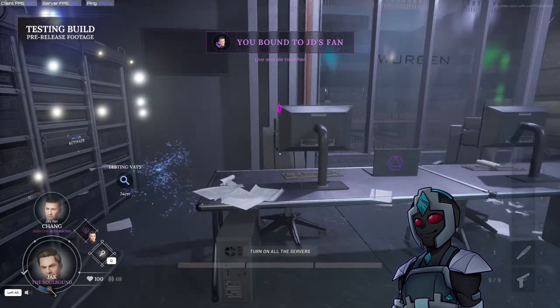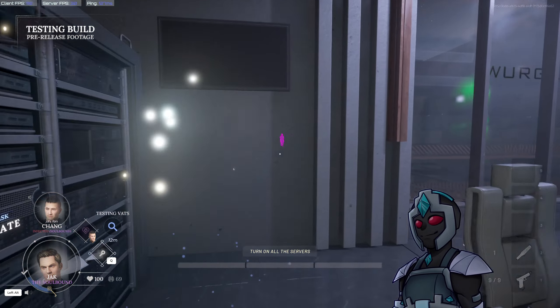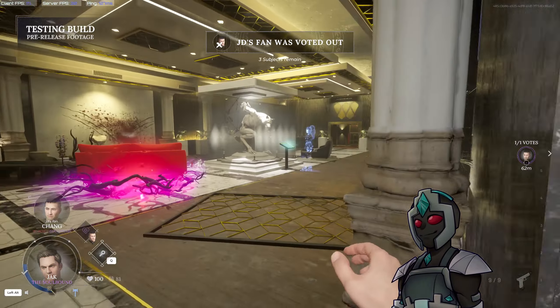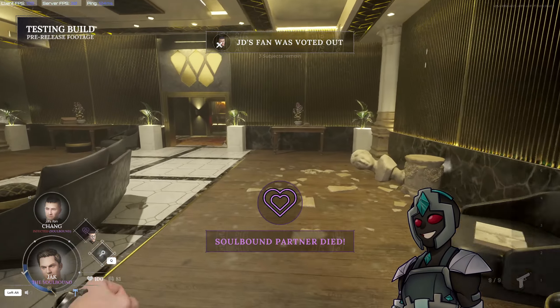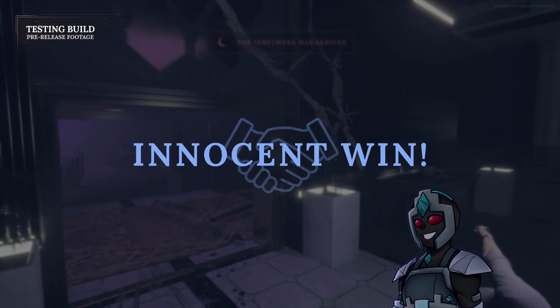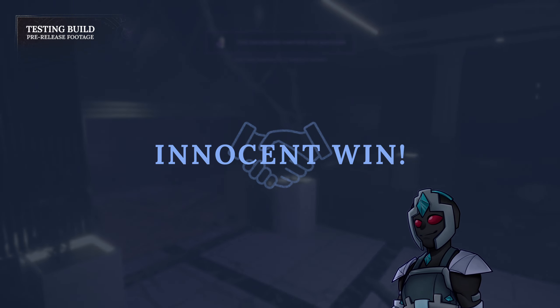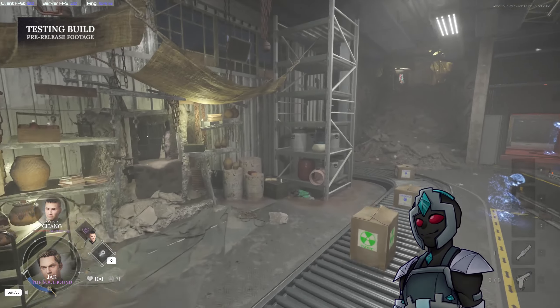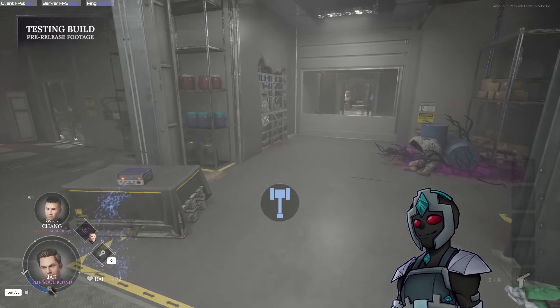The infected's partner will also be notified that their teammate has changed teams to the Soulbound, so they can know that they are now enemies. The Soulbound teammates can also see each other through walls, but the downside is that if either one of them dies, the other one dies shortly after — basically like if a warden marks and kills an innocent. The Soulbound wins by being the last team standing, so you're going to want to live on to the final showdown and take the rest down.